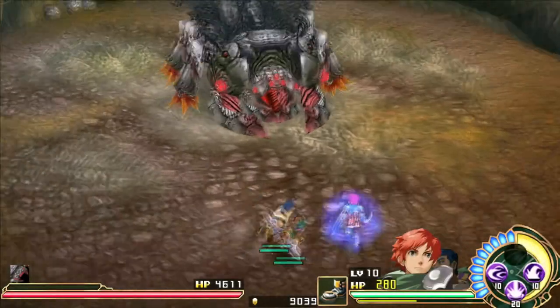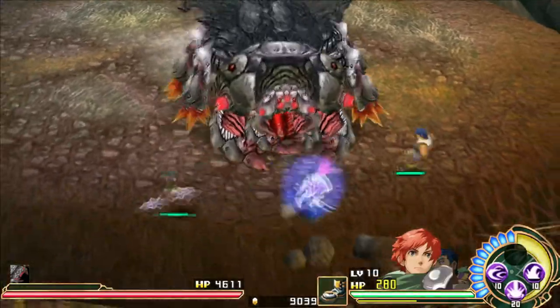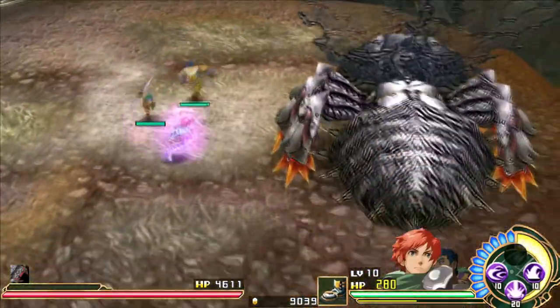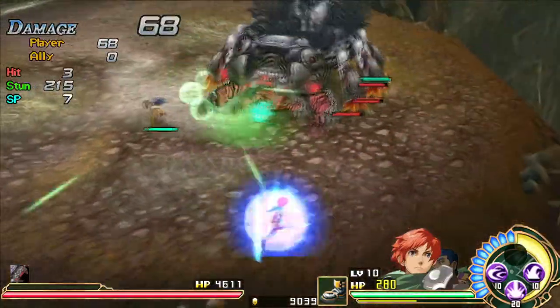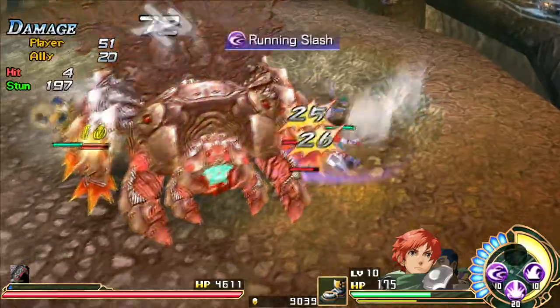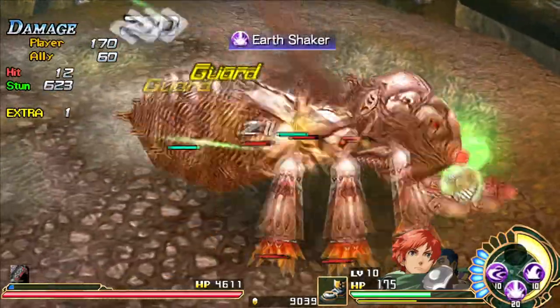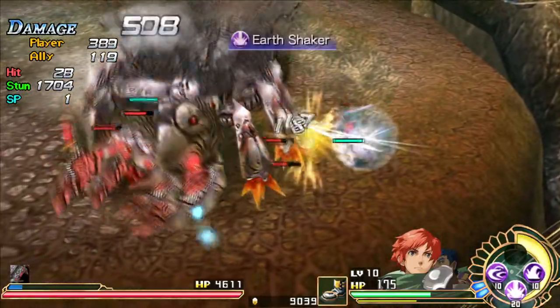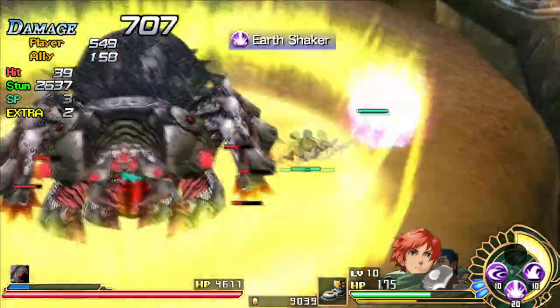Alright, so this fight is pretty annoying. Trying to hit him from the front, your attacks just bounce off. What we've got to do is hit his legs. It's pretty annoying because you can also bounce off the side and frequently have your attacks whiff. The reason I like to use Adol here is because Earthshaker can register multiple hits on all the legs at once — so that's pretty handy.